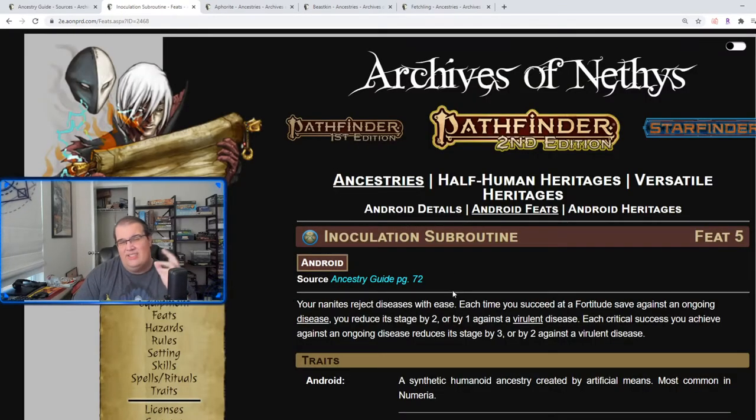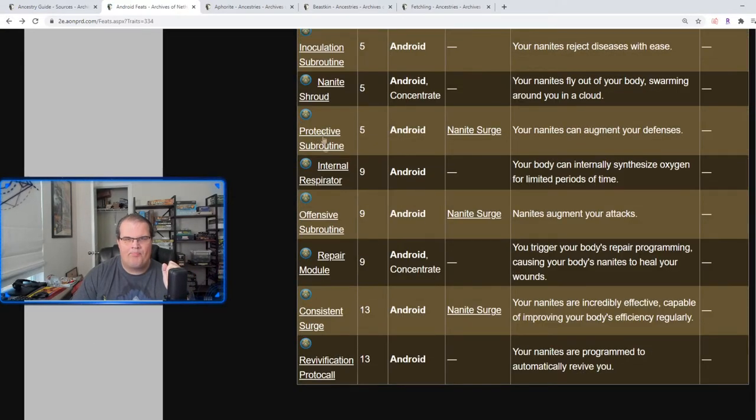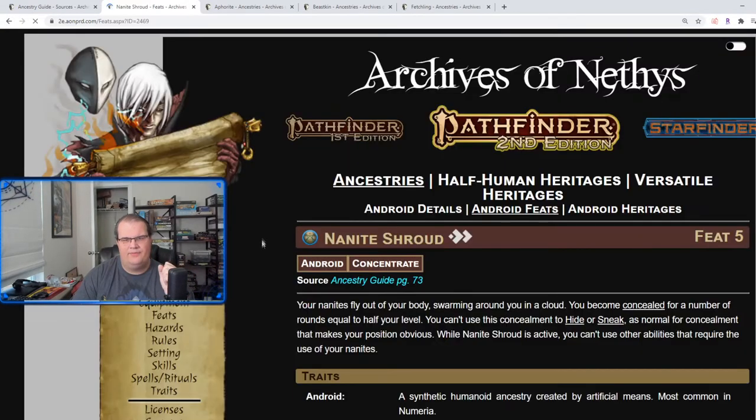Inoculation Subroutine is similar to Cleansing Subroutine but against diseases — reduces the stage by two on a success, or three on a critical success. Nanite Shroud is a two-action ability where your nanites fly out of your body and you become concealed for a number of rounds equal to half your level. You can't use this concealment to hide or sneak as normal, but you are technically concealed.